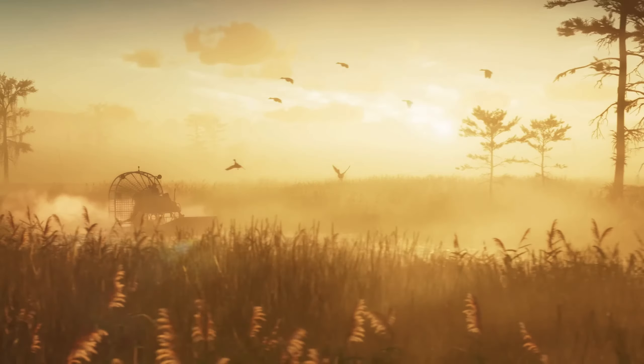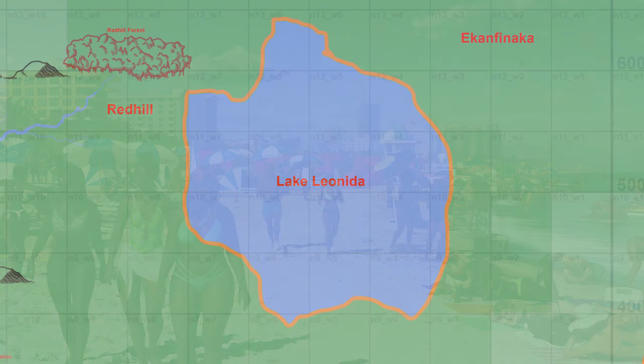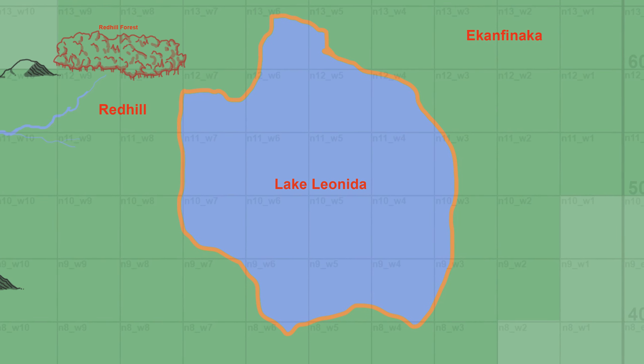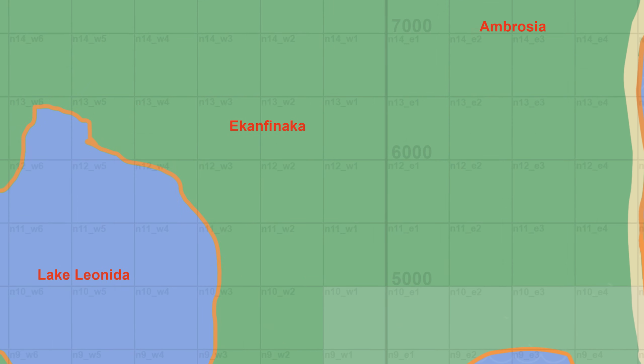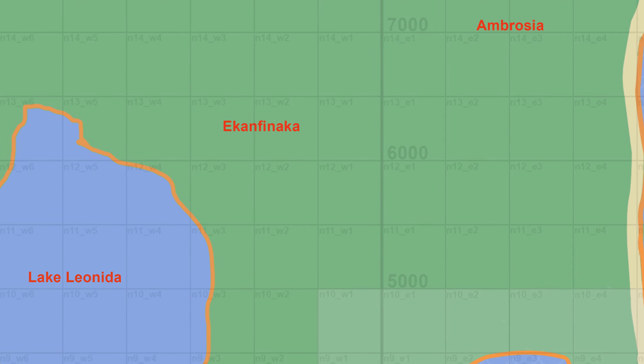East of Red Hill we have the biggest body of water located roughly in the middle of the map: Lake Leonida. The orange borders are speculative, so we haven't seen anything from Lake Leonida, but we know it is going to be called Lake Leonida. East of Lake Leonida we have two new locations, Econfinaca and Ambrosia, two of the other rumored towns.